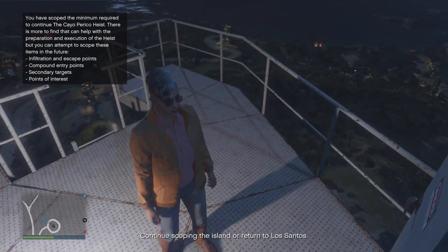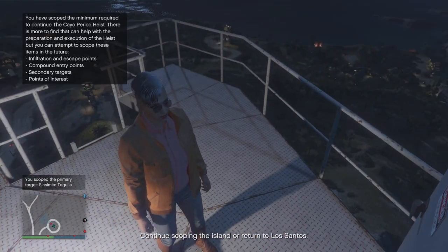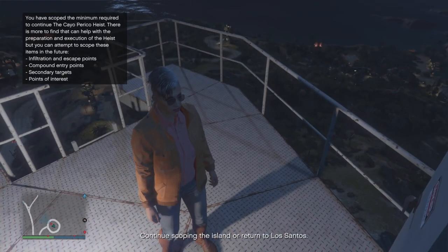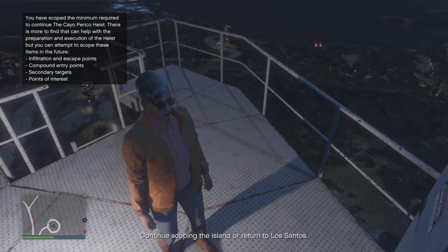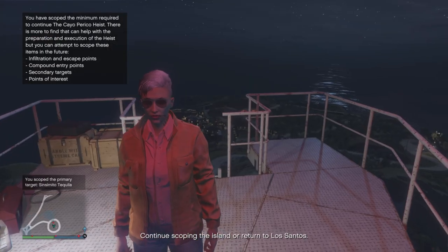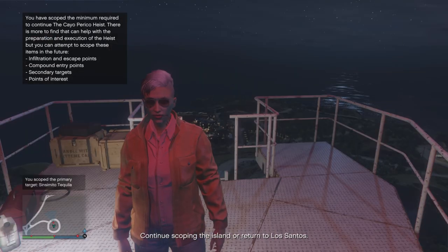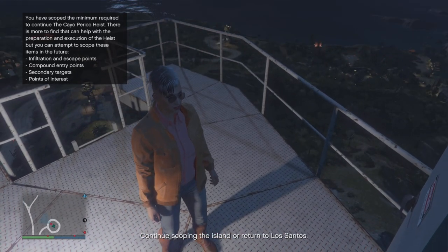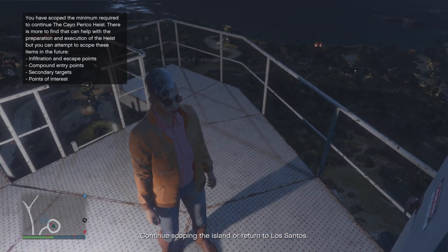Now that we've gotten that out of the way — say you scope the primary target and get Sinsimito, the Ruby Necklace, or even Bearer Bonds, but you want the Pink Diamond. At this point, you don't have to scope any more targets in the camera. Just back out of the camera and listen to Pavel finish talking.